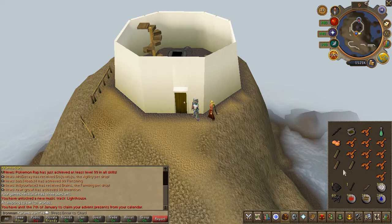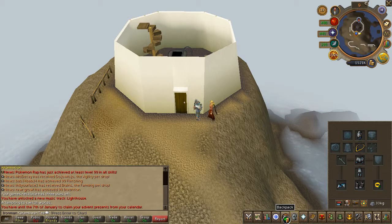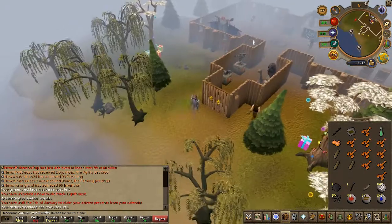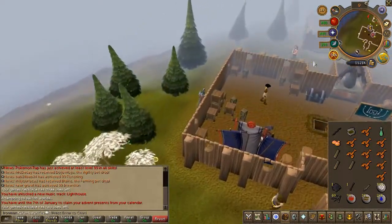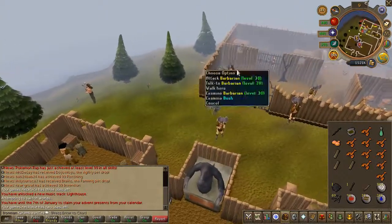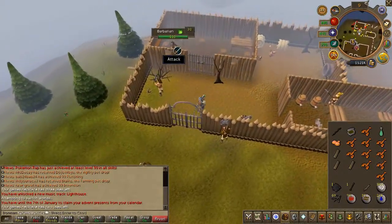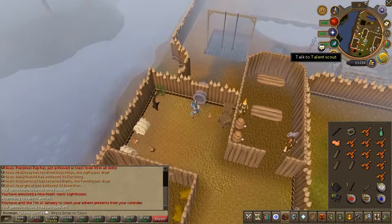Head to the agility course just south and enter the gates. Speak to Gunjon — I can't pronounce the name properly — and choose the first chat option.